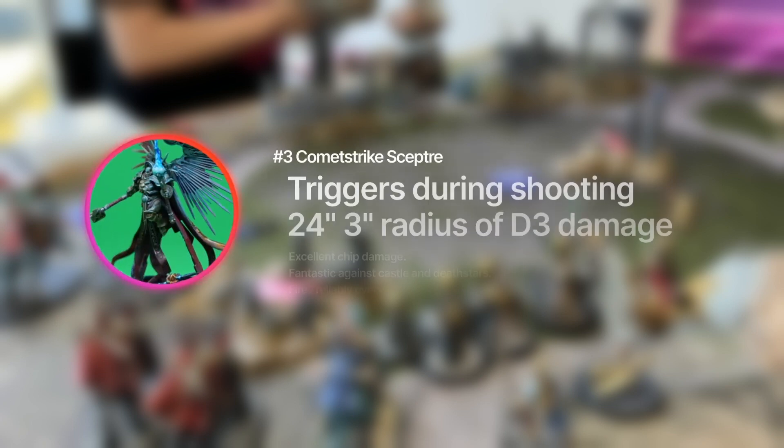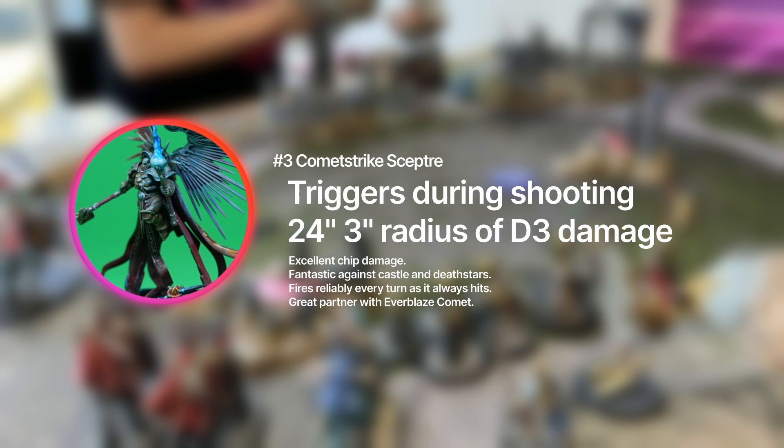Besides the Everblaze Comet, we also have another comet — the Comet Strike Scepter from Salasthan Prime. In the shooting phase, I can pick one point in the battlefield within 24 inches of this unit visible to it, and each enemy within 3 inches of that point suffers D3 mortal wounds. Pretty powerful.